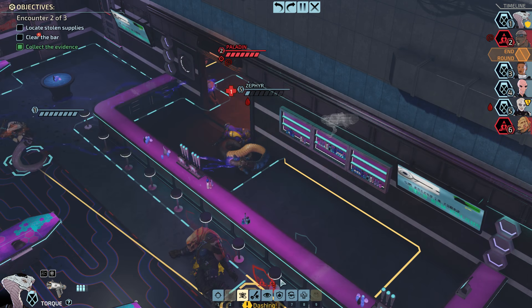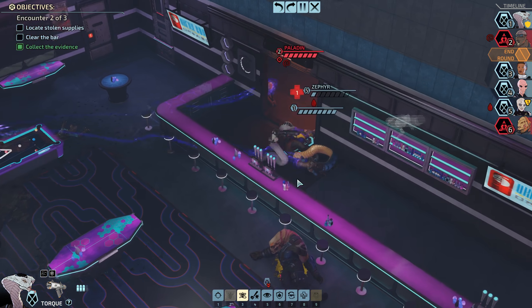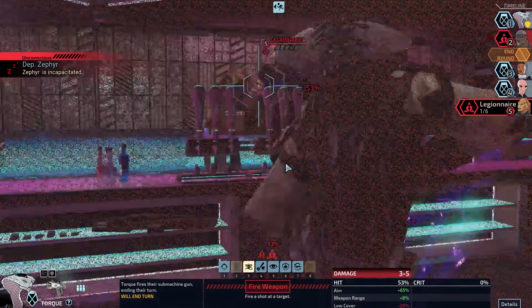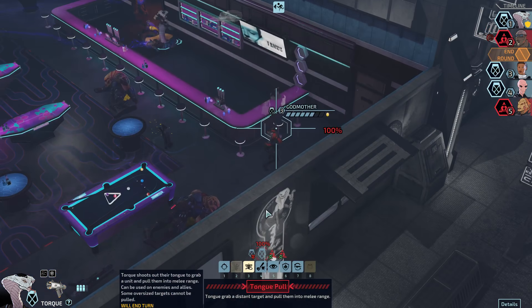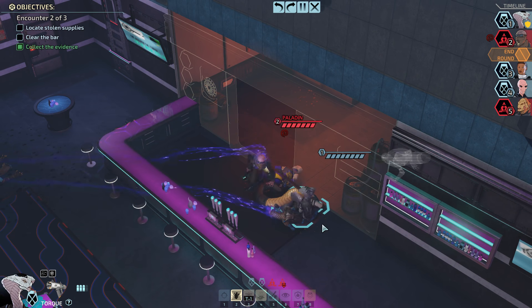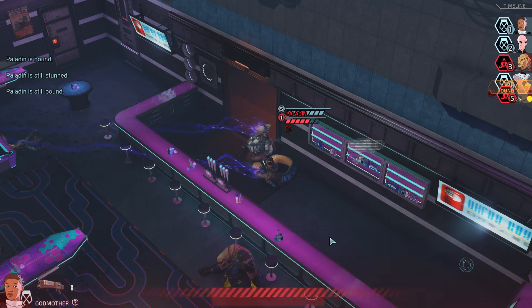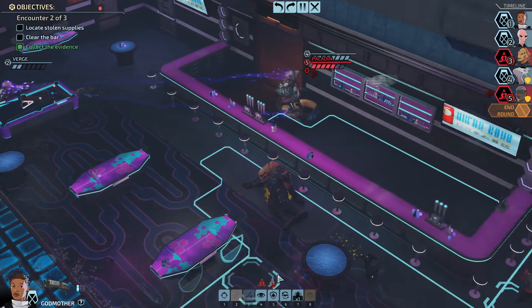That could be worse. Demolition can't actually hurt us, I'm pretty sure. You're the one who's rescuing Zephyr? That got a little close. And then we could tongue pull the Paladin — I mean, he doesn't get to do anything on his next turn. But we definitely want to just arrest that Legionnaire. Alright, and then we bind him up. Okay, so that's that problem solved. I'm running low — you cannot get the subdue, that's okay, Verge can get the subdue. You can just reload.